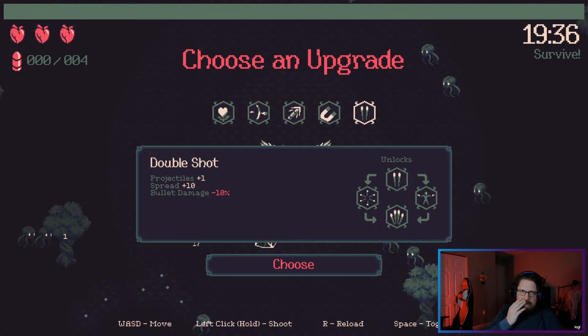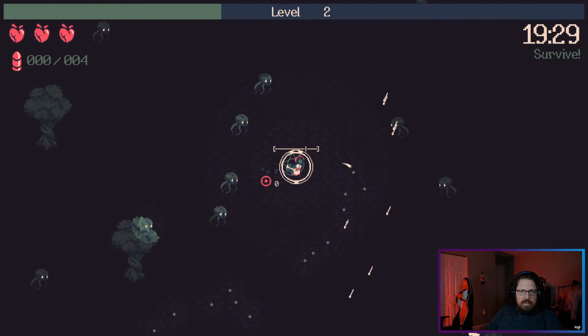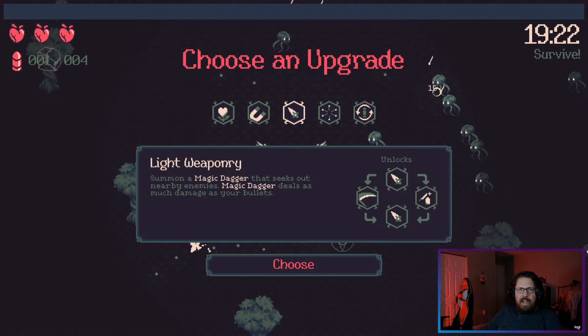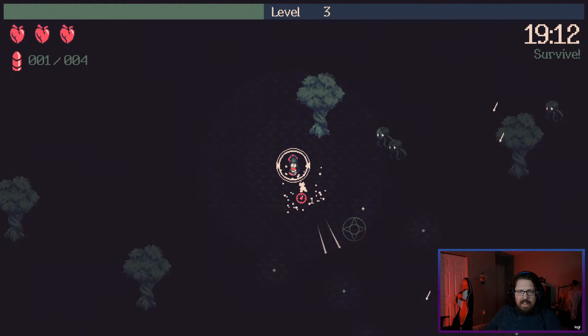We want attack speed. What about double shot? Double shot seems amazing, because then all of them come back. We already did pizza time... wait a minute — fanfire! How does fanfire work here? They all come back — that's incredible.